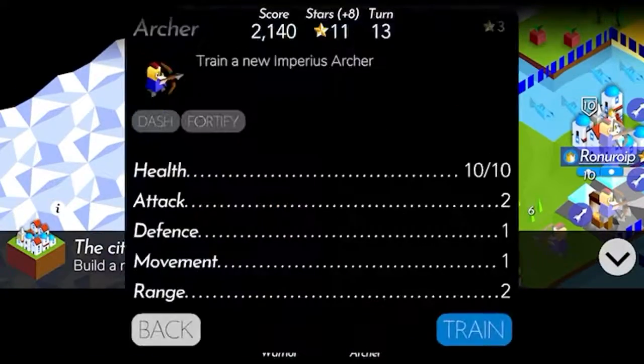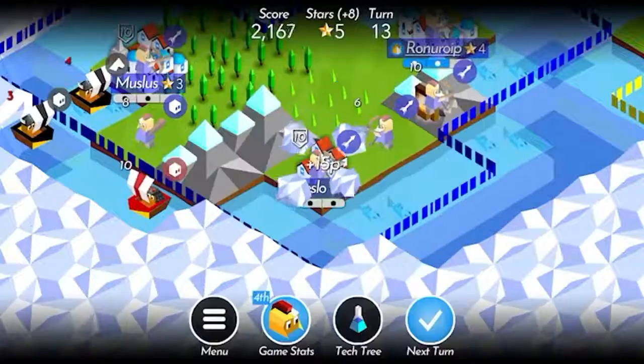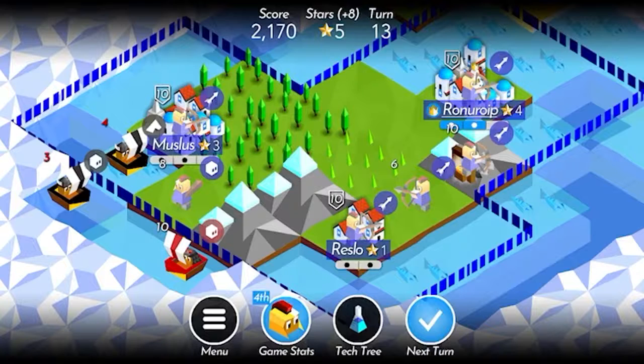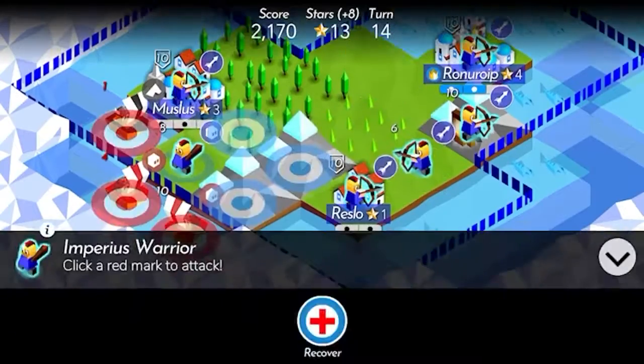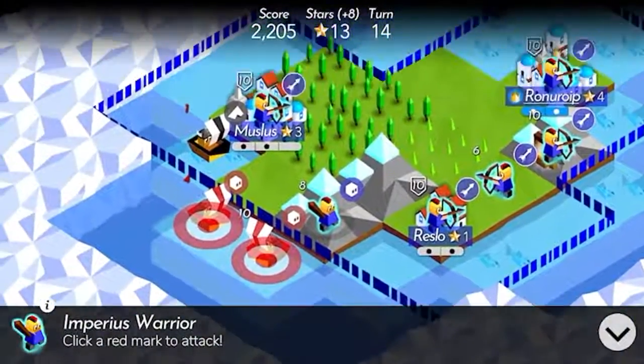We'll train up archers in both of our new cities. Oh, so we're on an island over here — that's going to be hopefully fairly useful for us. Let's actually see what the boundaries look like. Okay, interesting.